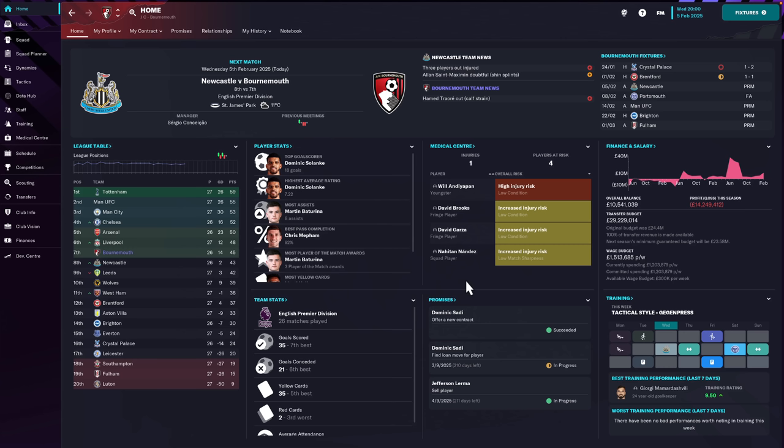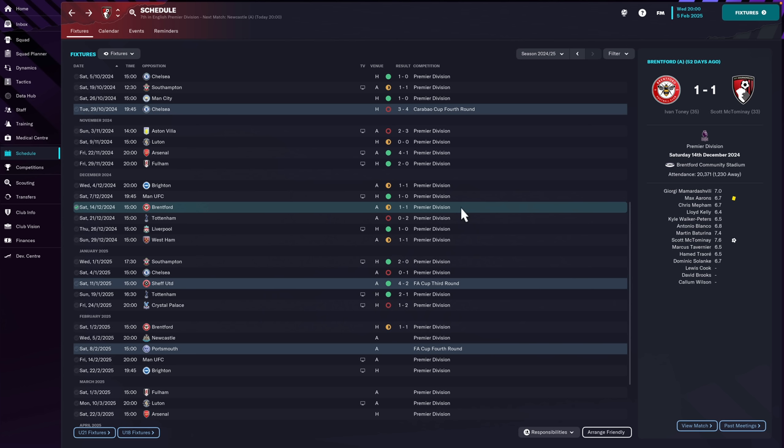Hey, what's going on guys and welcome back to another episode in my Football Manager save - this is episode number 18. We're returning with two big games: away against Newcastle United and away against Portsmouth at Fratton Park. I've also made a couple of really exciting signings in the January window and sold a key squad player as well - we'll get to that in just a moment.